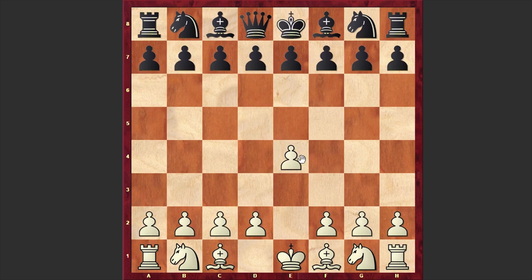Iglesias was playing with the white pieces and opened up with e4. Capablanca answered with e5. The aim of playing handicap chess is to enable a weaker player to have a chance of winning against a stronger one. Nf3 by Iglesias, Nf6 — like we have a Petrov's Defense without a queen — Nxe5 and Nxe4.